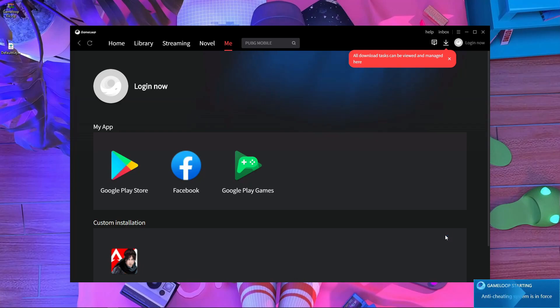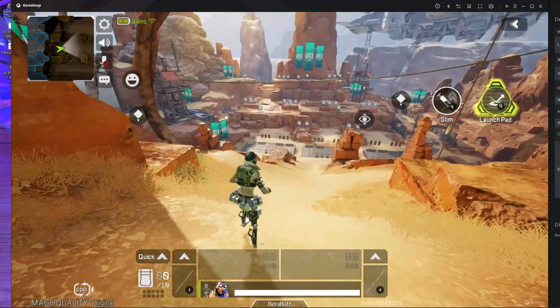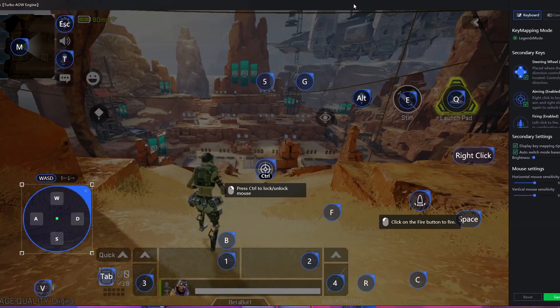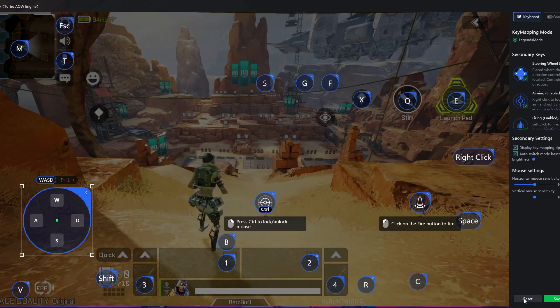I'm starting Apex Legends Mobile now. I've started a match in the Practice Range. After pasting the UI folder and restarting the game, you have to press Reset on the key mapping screen. After reset, everything will reset. You might see Chinese text — that's okay. It will reset to the same key mapping as mine.